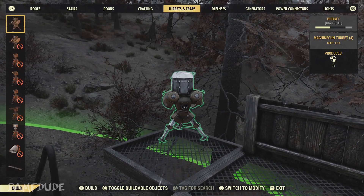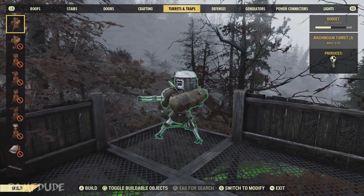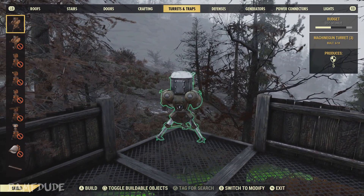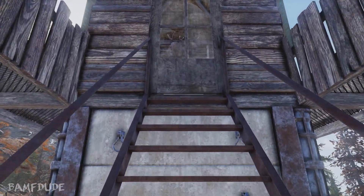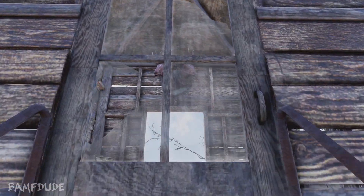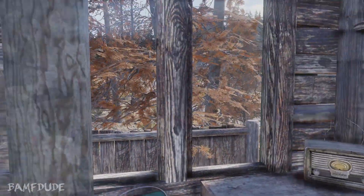On this character I only have the standard turrets unlocked currently. You can put anything — I recommend missile turrets. Unfortunately on this character I don't have that many build plans, but I think we've made it look pretty decent for what a guard tower should be.